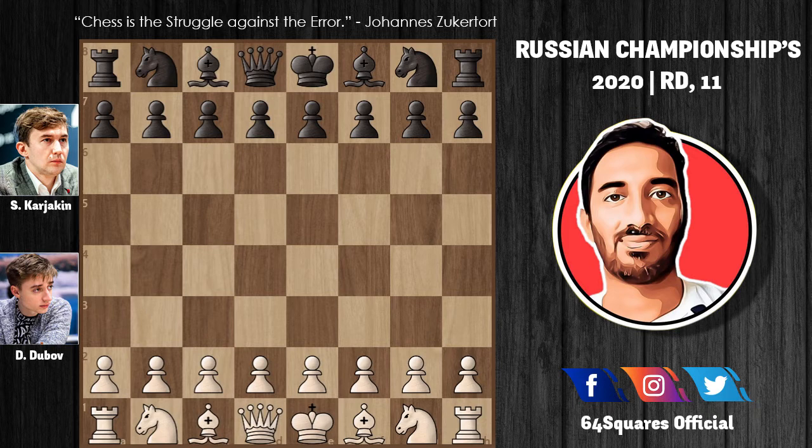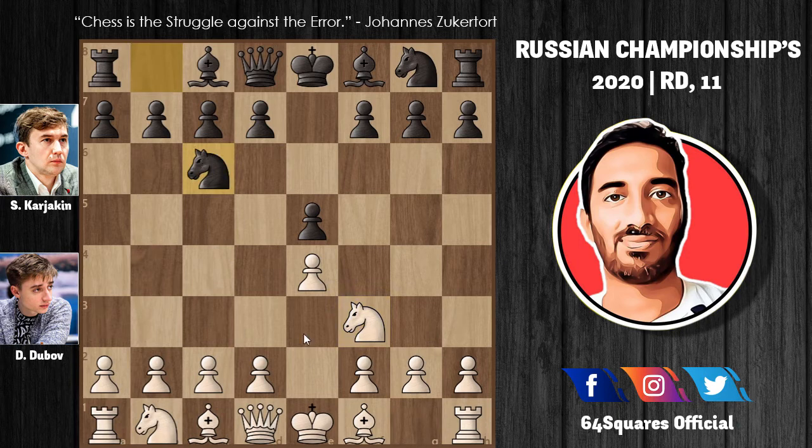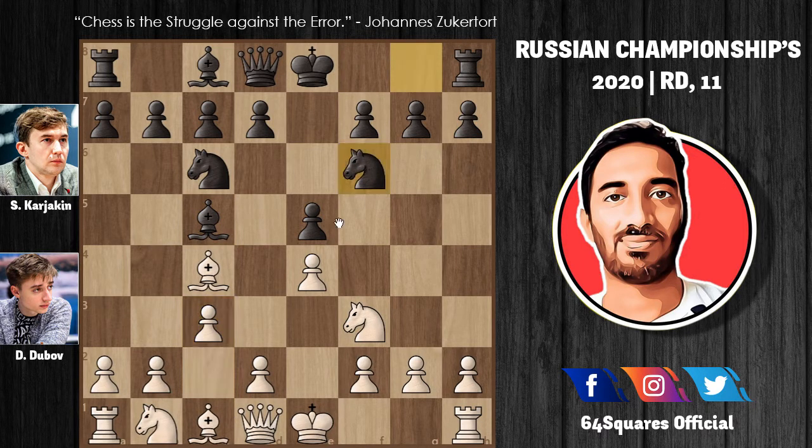Playing with the white pieces, Dubu goes for e4 and Karyakin replies with e5. Now knight to f3 and knight to c6, then bishop to c4 and bishop to c5 — we are now in a Giuoco Piano game on the board. Dubu goes for the main line with c3, and knight to f6 attacking the pawn on e4. Then d4 attacking the bishop, and Karyakin takes on d4.